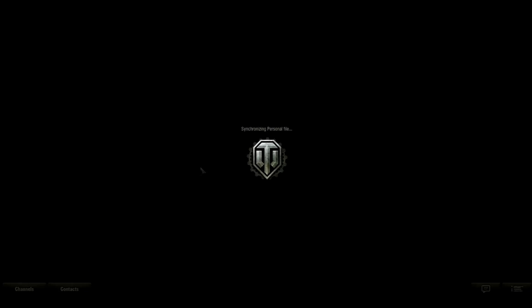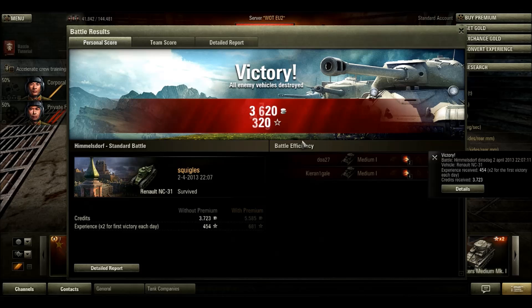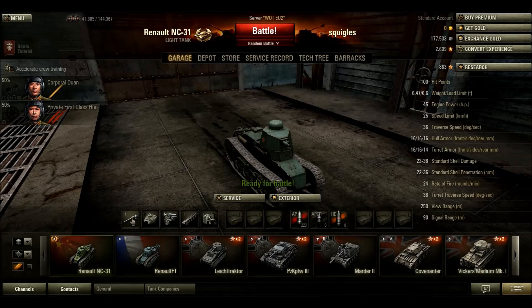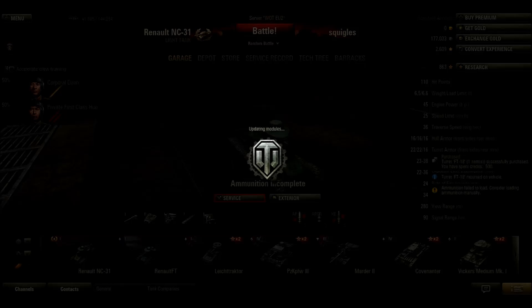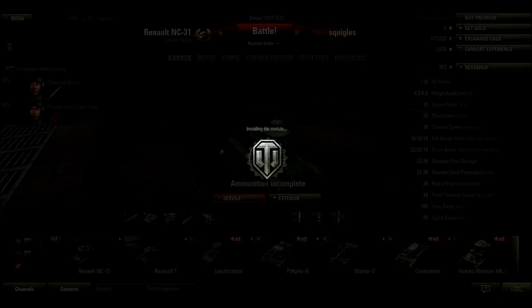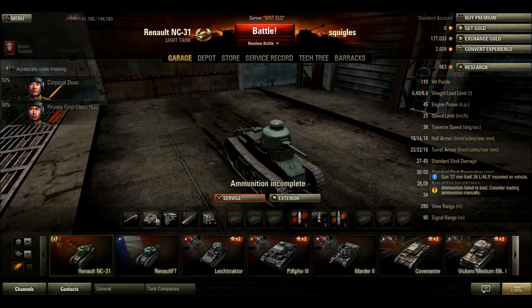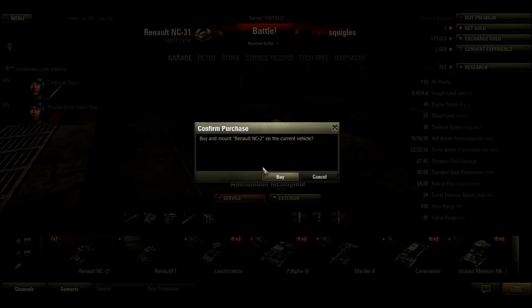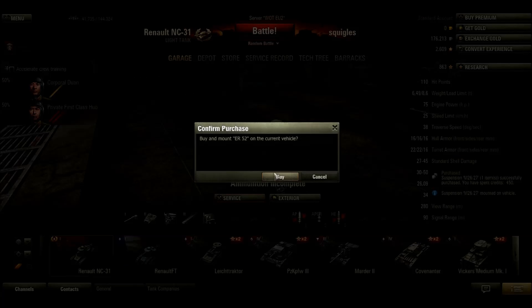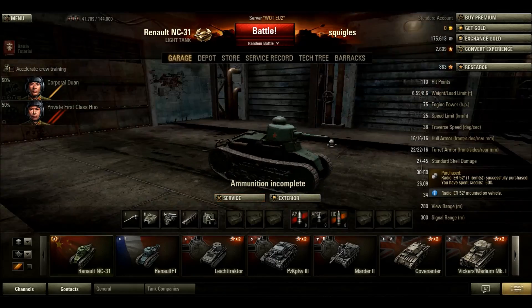That was a pretty overwhelming victory. Look at that experience — damn! And a decent amount of money. At this tier that's a good amount of money. What you can do with that is come down here and upgrade your stuff. I'm going to upgrade the turret first — see, it's rounder, so more chance to bounce a shot. Then I'll put on the gun with more damage. Next up we're going for the stronger engine — 75 horsepower — better suspension, and better radio range because I like to know where the enemy is.